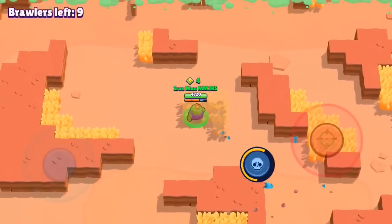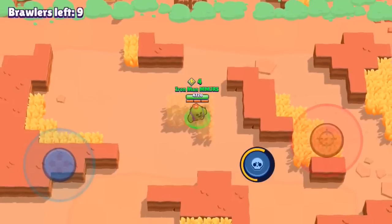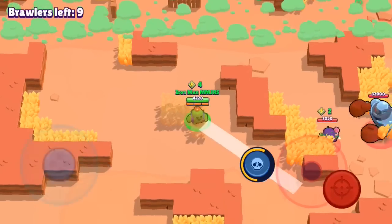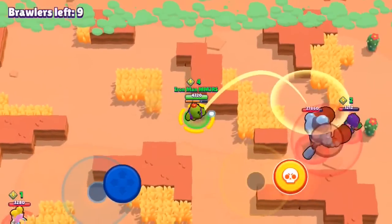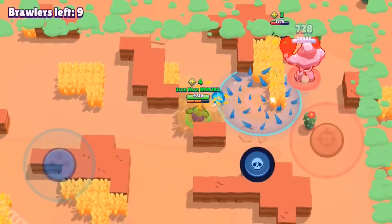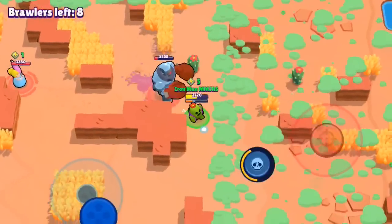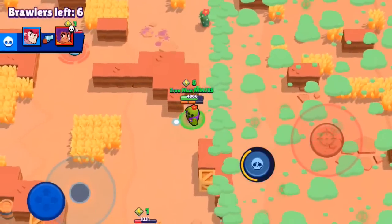His star power is that when Spike throws his super and is inside of it, he can be healed for 500 HP every second. He's a legendary brawler, which makes him very hard to get — one of the hardest brawlers to get along with Crow and Leon. A lot of people want me to do a Crow and Leon 5000 trophy series, which I'm going to do very soon. Next up, he's the slowest brawler in speed. There are around 13 brawlers who share the slowest speed, and he is one of them.